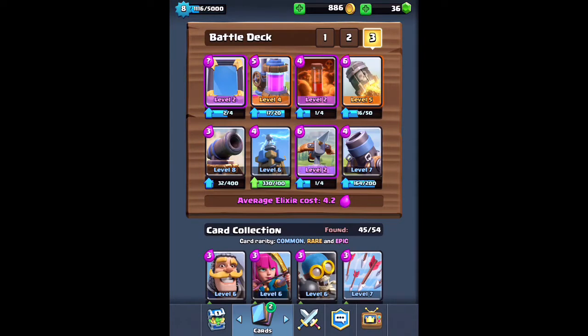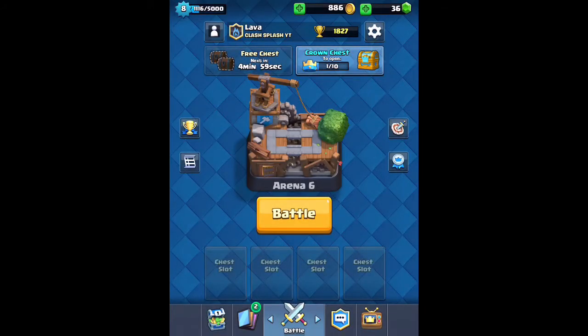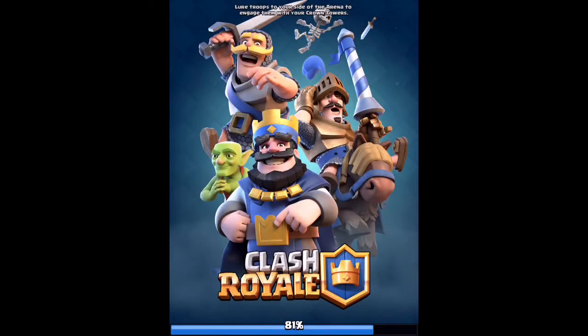Today I have this deck up here, and it's going to be kind of a trolling deck. You can see it's like all defensive cards — I have the X-Bow, the Mortar, the Rocket, and the Poison, and those four will just be hitting the towers hopefully. I'm going to be doing it against just trainer matches, so this is going to be really interesting. I've never really done this before, so we're going to be trolling a trainer.